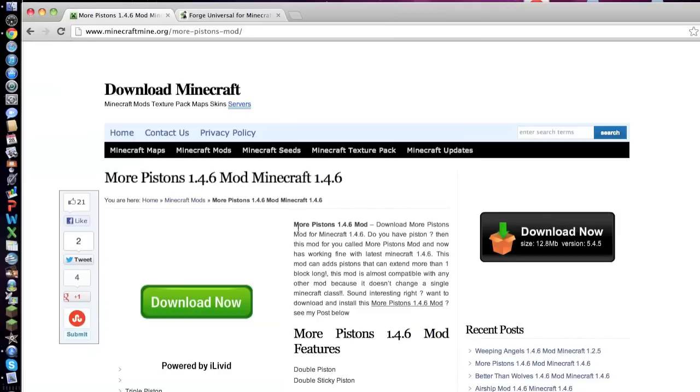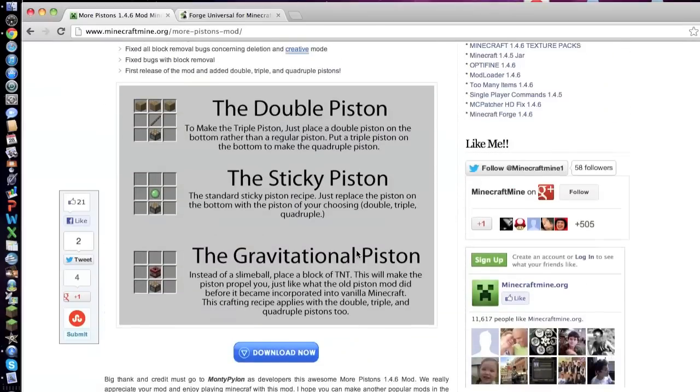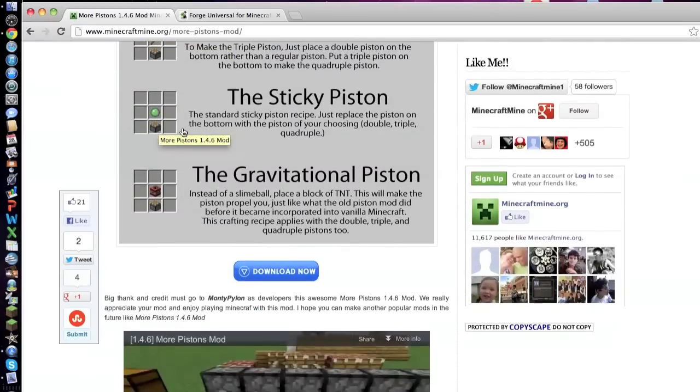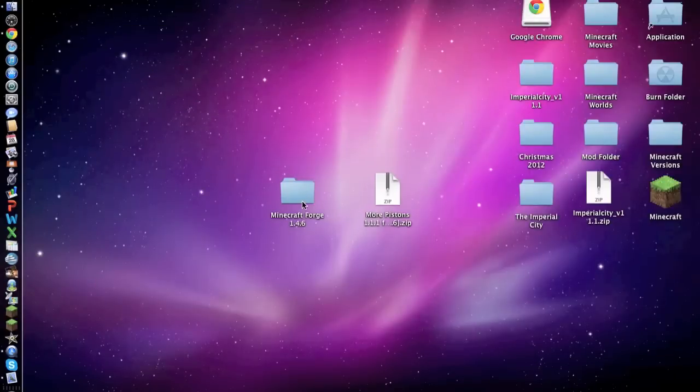Then you need to go to the More Pistons mod download link in the description. On the page itself they even show the crafting recipes — exactly what we did, but it still didn't work for some reason. Right there you'll see 'Download More Pistons 1.4.6 for Minecraft 1.4.6'. Click that, and this one will give you an AdFly download where you need to wait five seconds. You should then have these two files: More Pistons is a zip file, and Minecraft Forge is a folder.